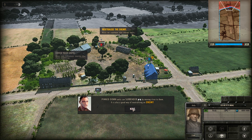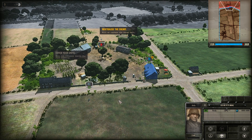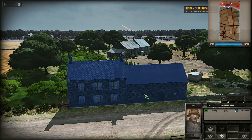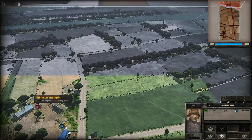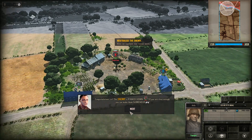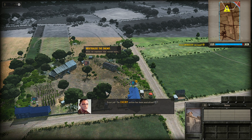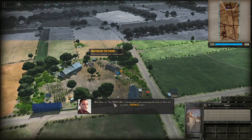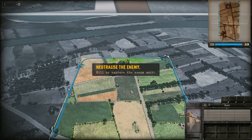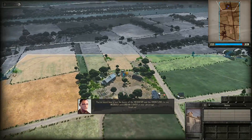Pinned down units can surrender when you move close to them — it's a good way to neutralize an enemy. The enemy is pinned down. If you are close enough, you can make them surrender. Great job — the enemy section has been neutralized. The front line is moving and now overlays the farm as there are no further enemies. You've learned how to use infantry basics, the front line, morale, and urban cover to your advantage.